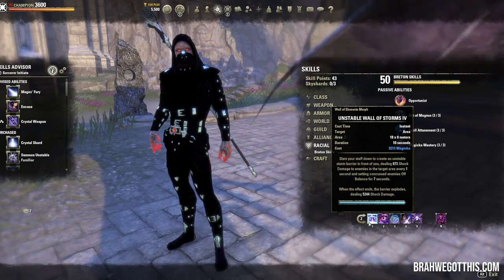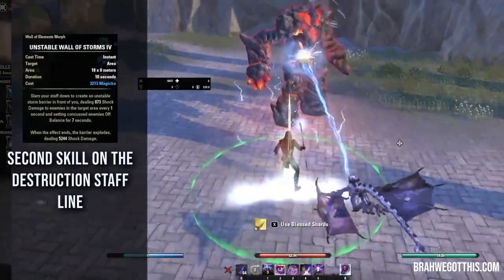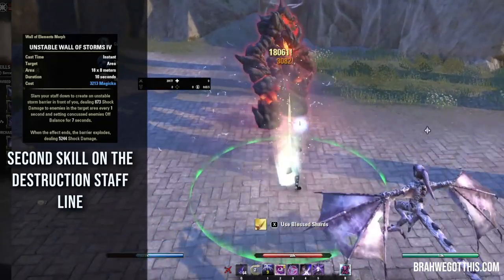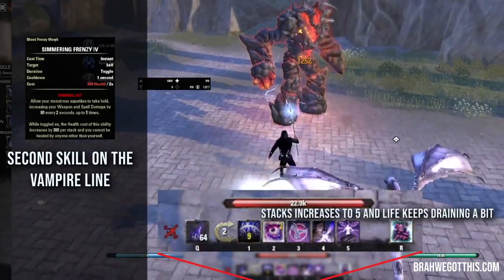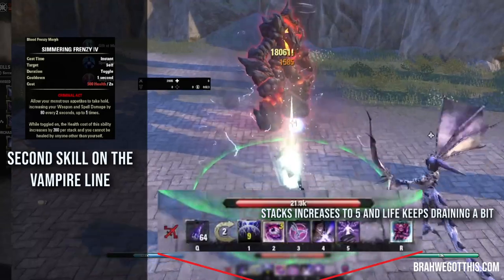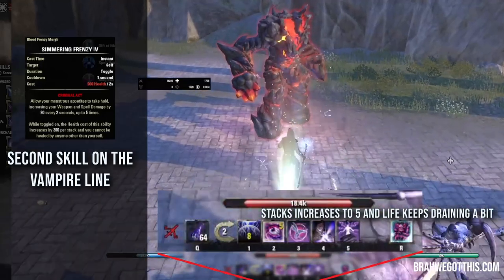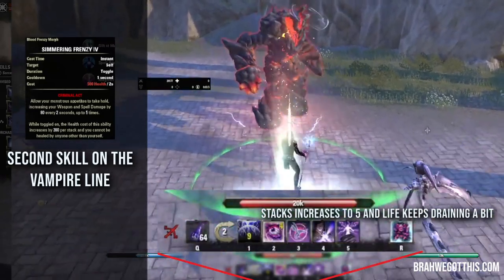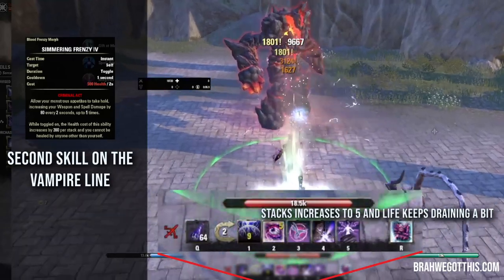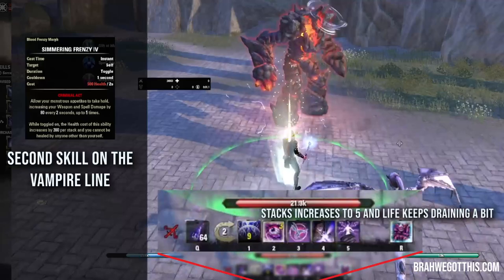Now let's go into the skills — a lot of this can really be tweaked to your liking. I've tried different setups so I can give some alternate setups. On the front bar we have Unstable Wall of Storms — this is a damage over time from the Destruction Staff line. We also have a vampire skill, Simmering Frenzy. This is a toggle that costs 500 health per two seconds. As long as it's toggled on, it increases our weapon and spell damage up to five times by 80, which can be 400 weapon or spell damage. While toggled on, the health cost increases by 360 per stack and you cannot be healed by anyone other than yourself.